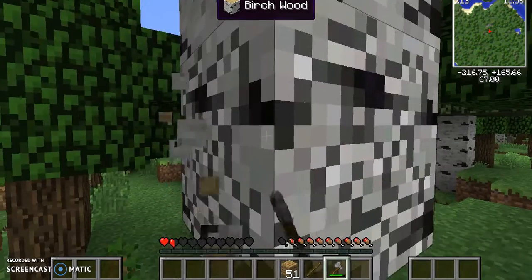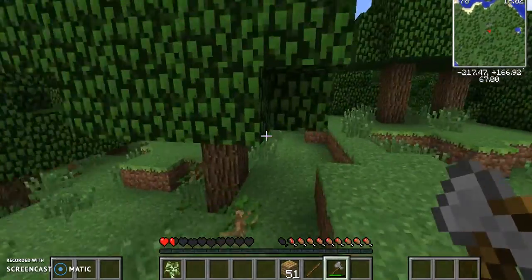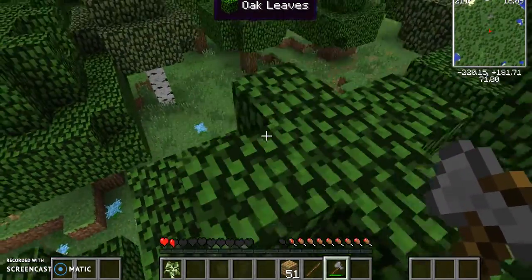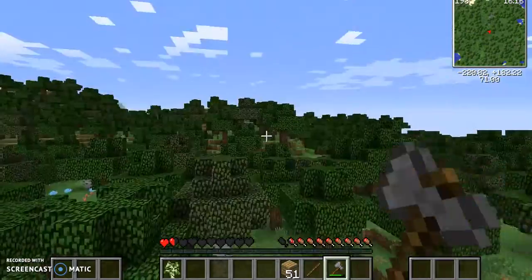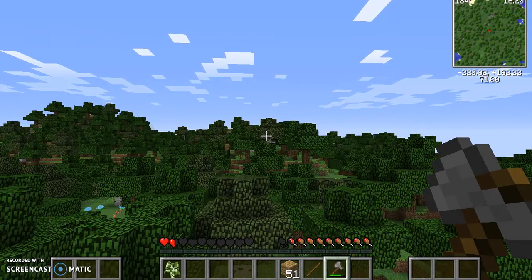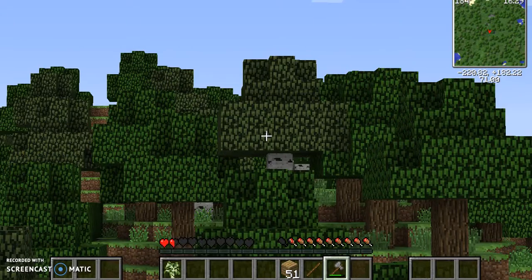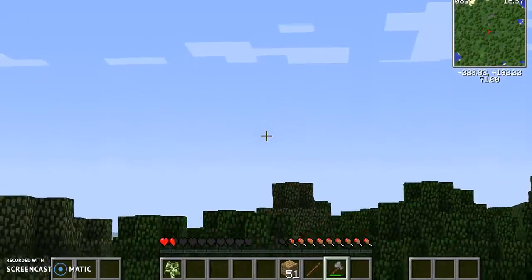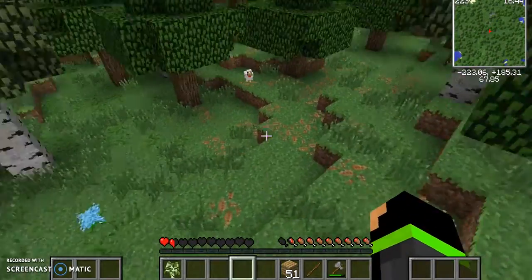Oh my gosh, that's a duck — they look like chickens but with different textures. By the way, where are you? I'm in that cave where we spawned. Oh yeah, by the way — click Control. Whoa, it's a zoom! Mine's Right Shift — it lets you see far away. That's good.